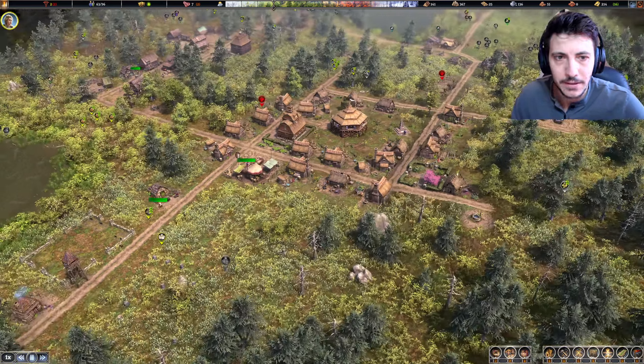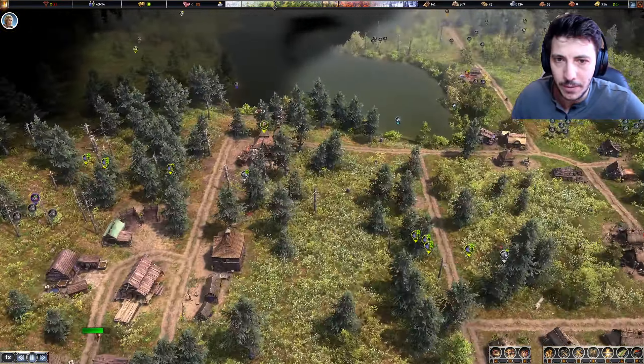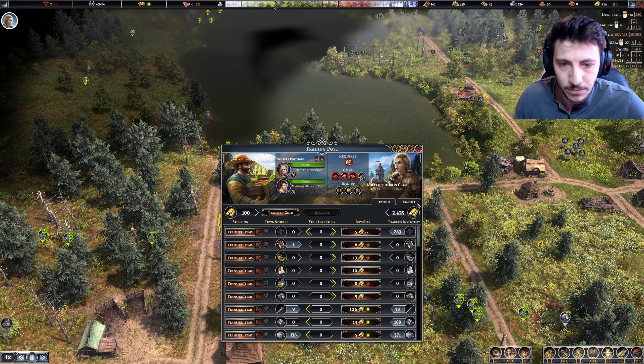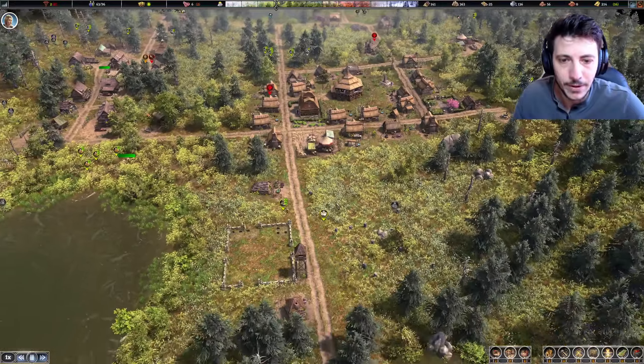Hey folks, welcome back. I'm a Rough Pebble and I'm playing some more Farthest Frontier, picking up where we left off in the prior episode. Things are looking really good here. Checking the traders — I don't want to sell anything to them and I don't have anything to sell to them either. Right now we have a fair amount of weapons.